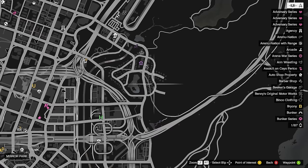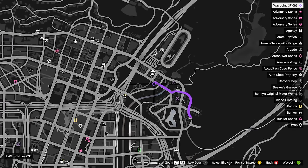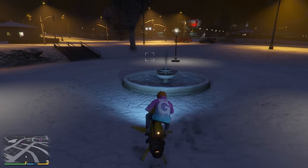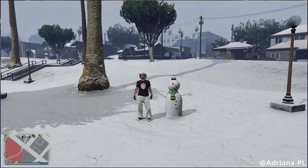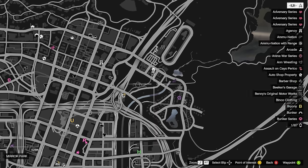For the next one, we're just going to go over to the left, and it's going to be this location right here. You see the water fountain next to me? It's going to be just next to it. I'll show a picture on screen. That's it for number three.